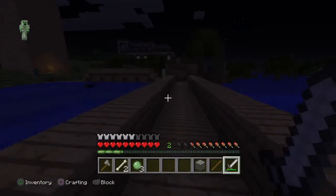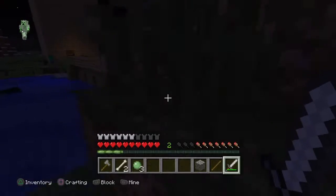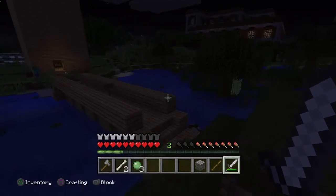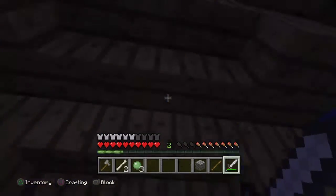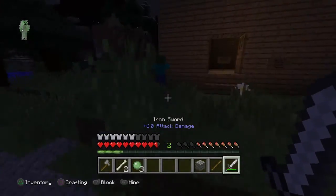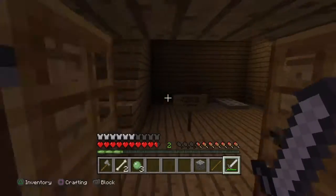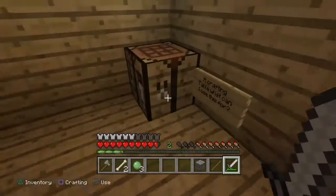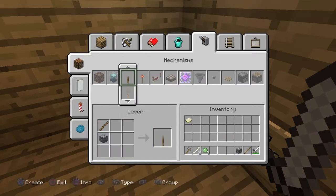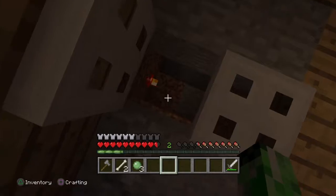Now we head back to the tower — I like to call it that, but it's actually a little house thing. We can use the stick and cobblestone to craft a lever, which lets us go in under the little area. As you can see, I have a lever. Now we can go down.